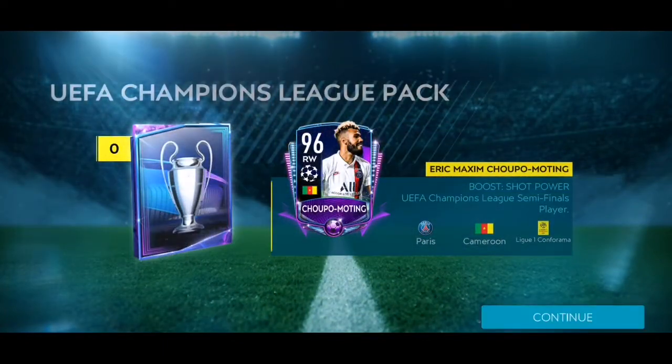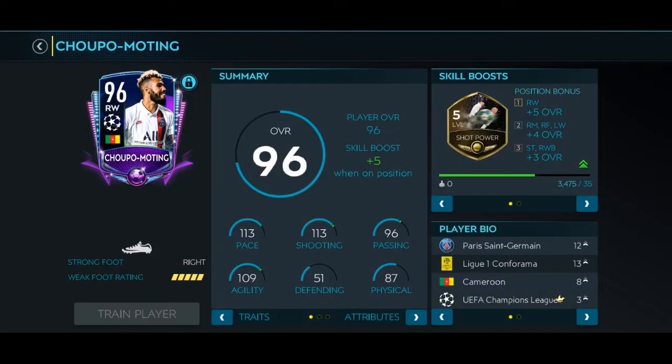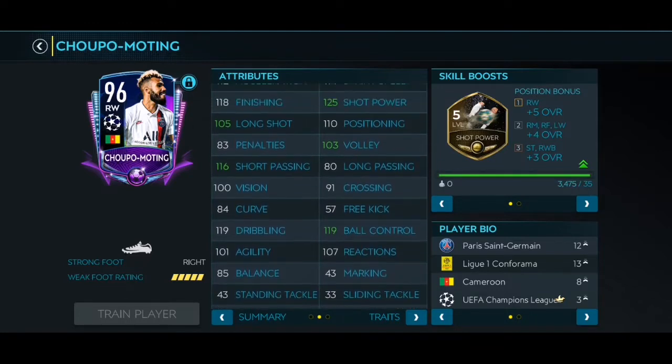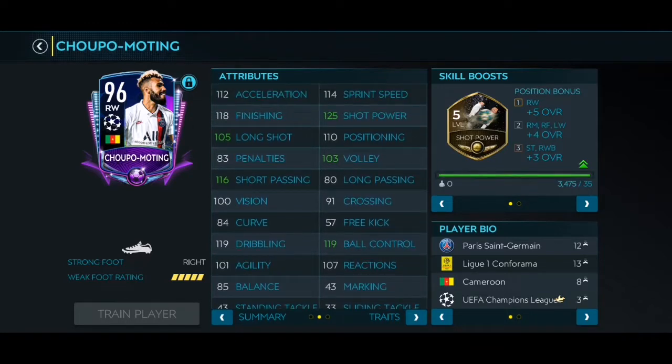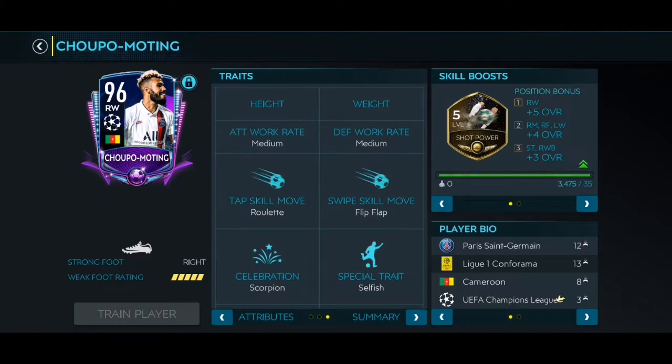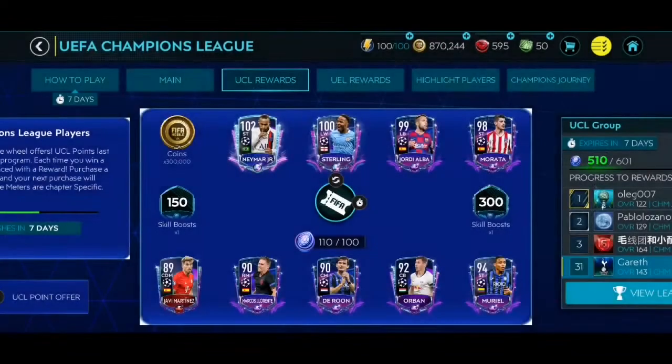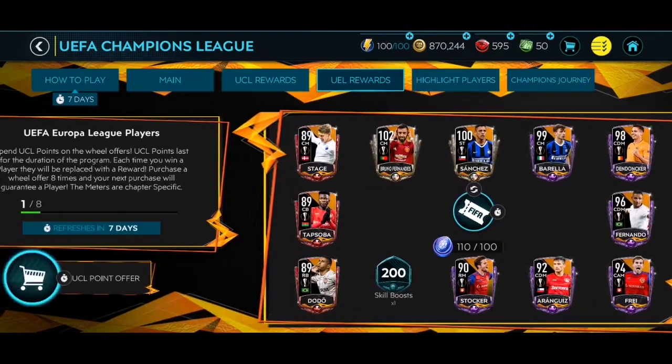That's actually a pretty decent pull — it's not Maratha or above but we do pull 96 Chupo-Moteng. That's a really good floor right there, 96-rated Chupo-Moteng with shot power boost, which isn't actually that great. But this is a pretty decent pull overall — 96-rated. We're gonna see how much he sells in the market in a bit.